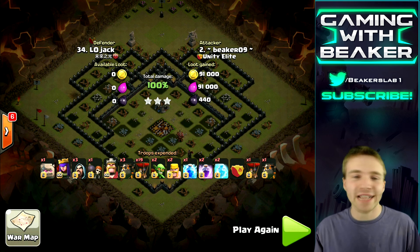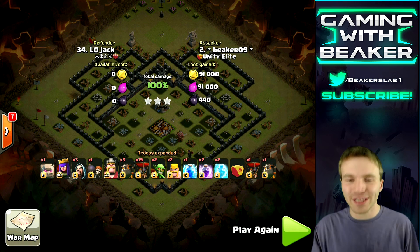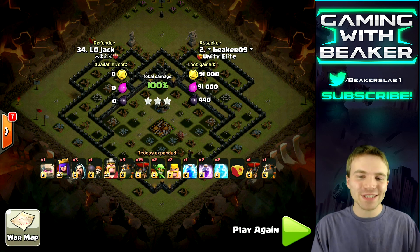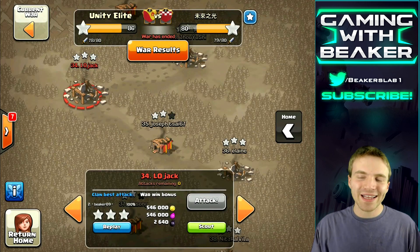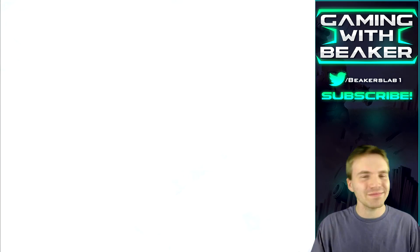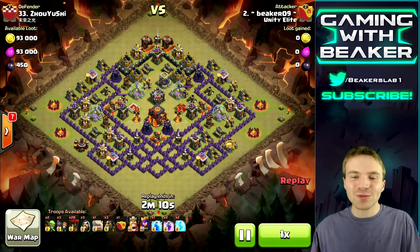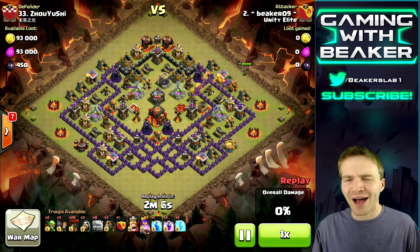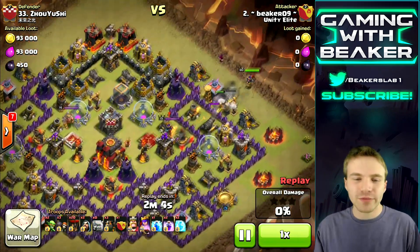We're going to show the other raid I did, which was against an equally low level base. I think this next one had some level seven walls in it. This dude at least had all black walls, which kind of makes a base look better — even if it's sort of premie, if it has all black walls you're like, oh, it's not bad. But this one, this dude actually has good defenses but he has those purple walls. So we're like, oh, he's not that high level, but some of his defenses are alright.